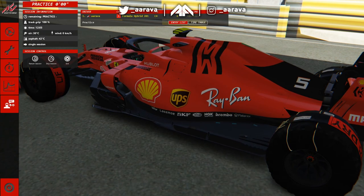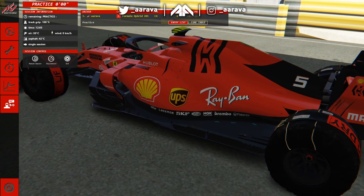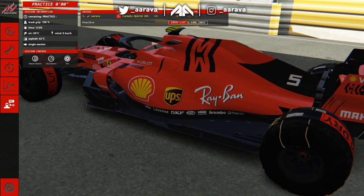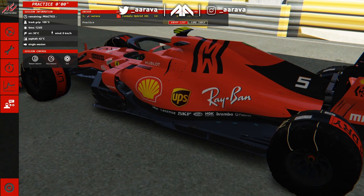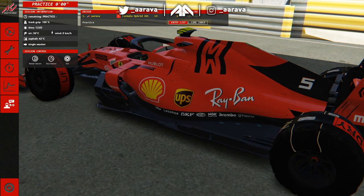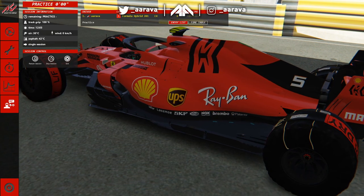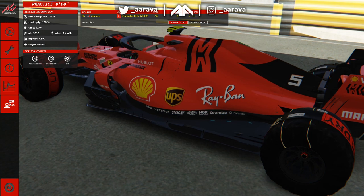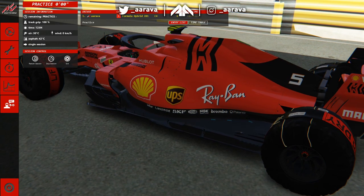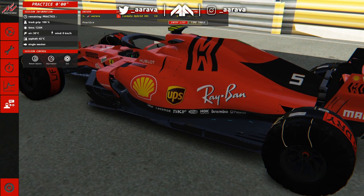Hey, what's up guys, Arava here and welcome back to a brand new video. Welcome to driving a Formula 1 car around the Macau GP circuit. F1 never goes to Macau - we've got F3 cars going, but the circuit is so narrow that F1 cars realistically can't go around, especially these new wider ones in the modern era of Formula 1.